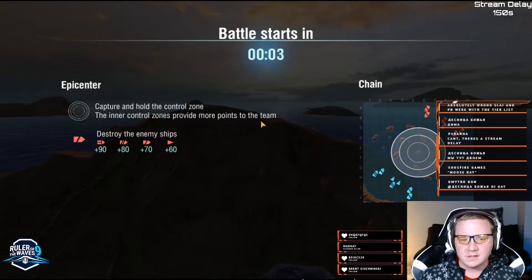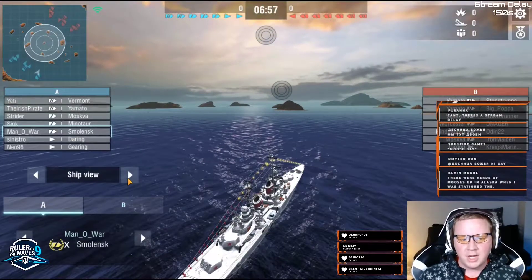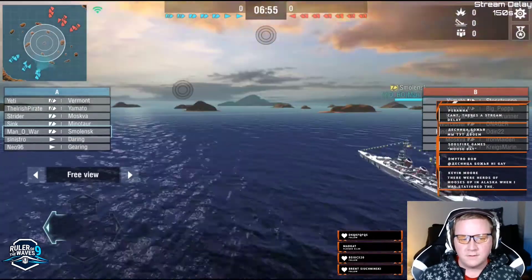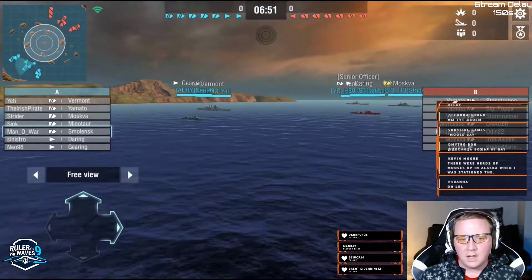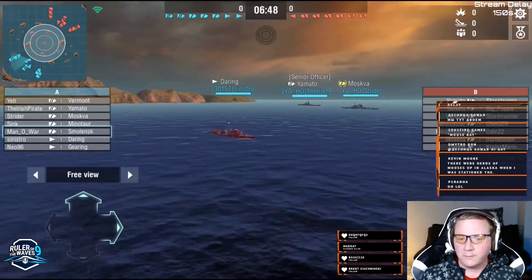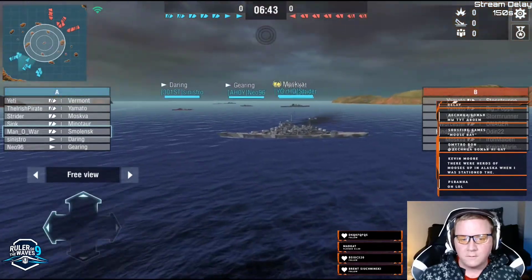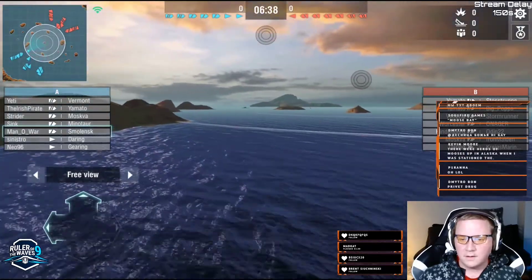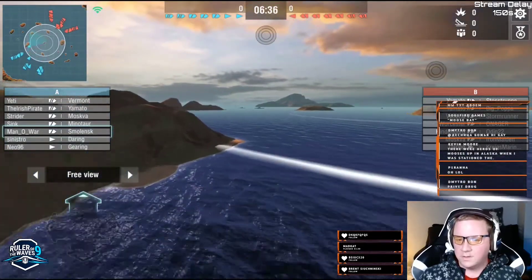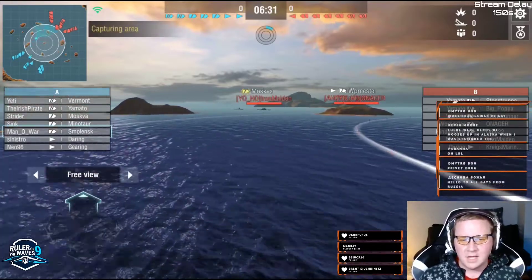From what I can tell, we don't have anything that really surprises us. Checking the free view, we have a small lens with Man of War over here. We've got a Vermont, a Strider, a Moskva, and a Yamato over here — a good balance of two, three, two. On the opposite side, we're running just one Daring, which is kind of an interesting strategy.